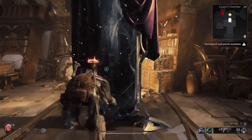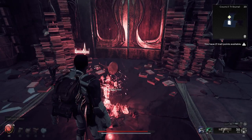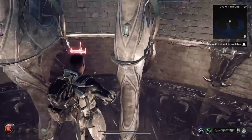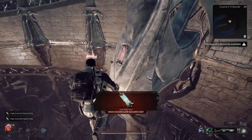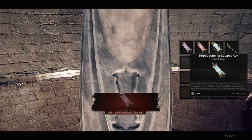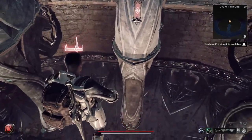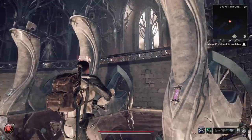Once you make your way in there, proceed to the end of the council chamber map until you find this big old mirror — go through there and they're gonna put you in the tribunal. After talking to the council and agreeing to help them, they're gonna want you to solve this puzzle, which is like the easiest puzzle in gaming history. Just pick up these keys and match them with the right color represented on the reflection on the floor — this one is green, this one's red, this one's purple.